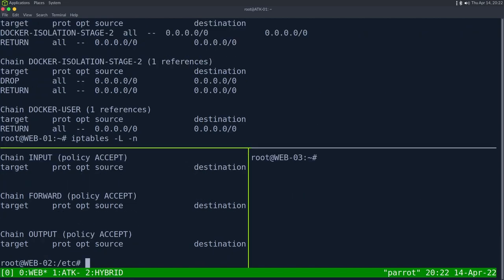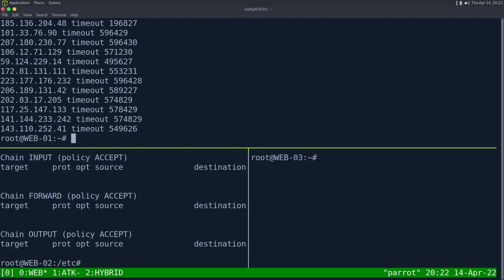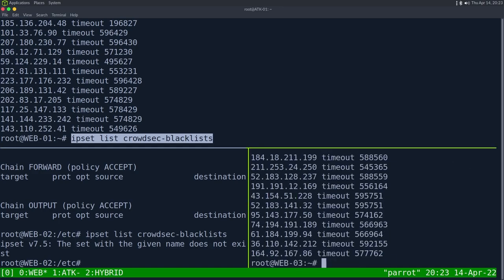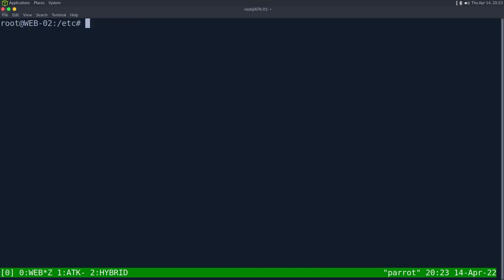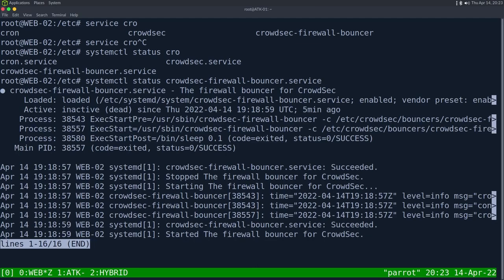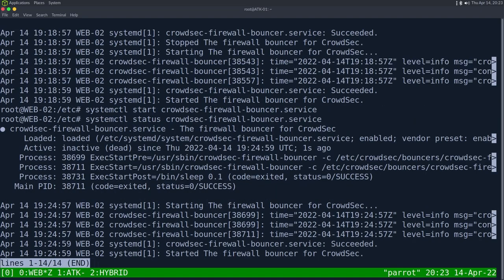After restarting the web03 bouncer, we check its status and see it keeps dying. Checking the iptables on web03 confirms no drop rule exists. Looking further, we see no ipset crowdsec-blacklist either — something is still wrong with the bouncer on that host. Checking 'systemctl status crowdsec-firewall-bouncer' shows it's loaded but inactive.